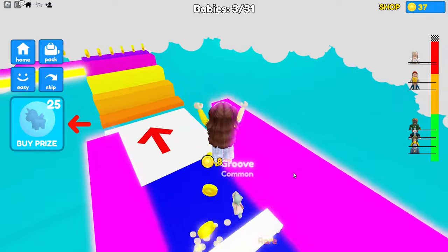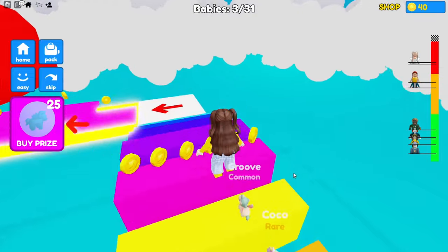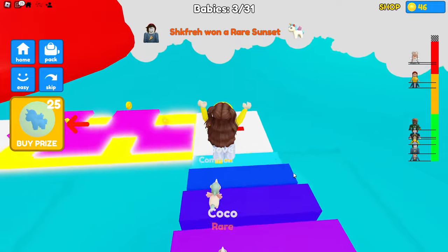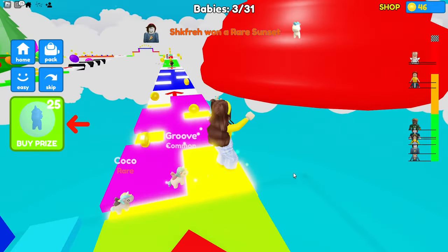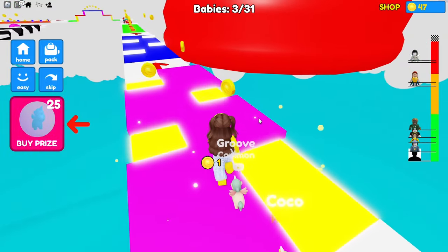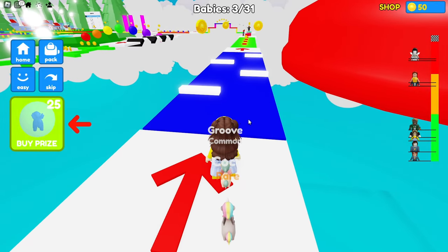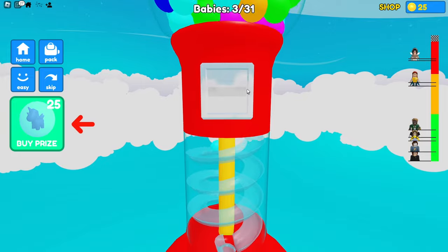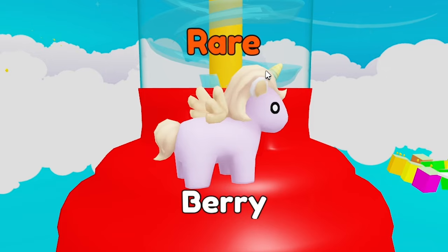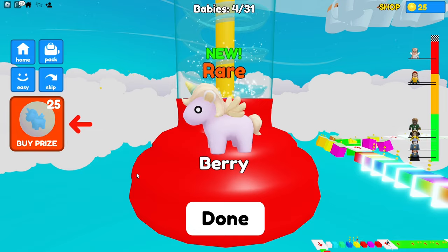Don't touch those white things! Keep going up these steps! Look at all the coins up here — I got so many coins! I need to stay away from the yellow parts here! I have 50 coins! Now I can get two baby unicorns from the gumball machine! Here it comes — it says she's rare! Her name's Berry! She's so cute!